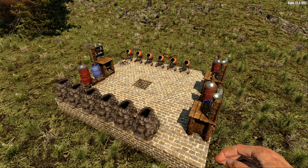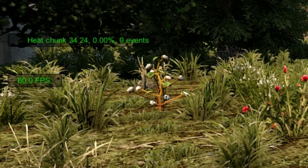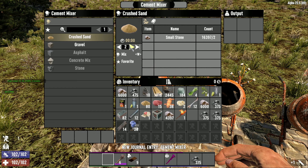In a nutshell, you want to build two bases. You want one base where you're going to be living — it might even be where your horde base fights are going to be on your seventh day, or should I say seventh night blood moon. And then there's your production base.